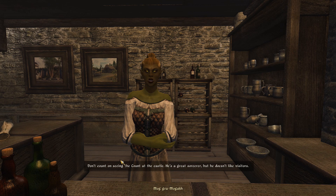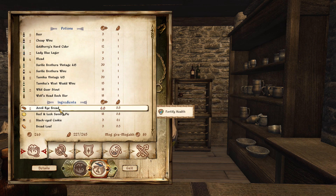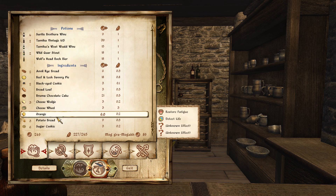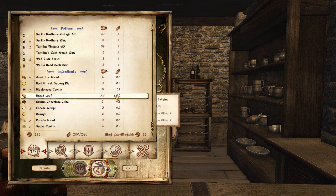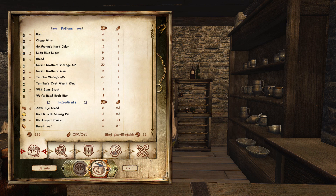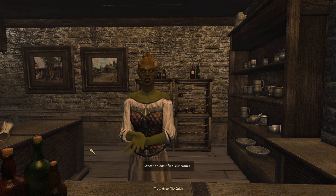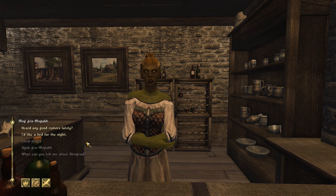'Don't count on seeing the count at the castle — he's a great sorcerer but he doesn't like visitors.' Hmm, great sorcerer — wonder if he'd teach me some things. And I always use the cheese wheel — it's just a cheese wheel.